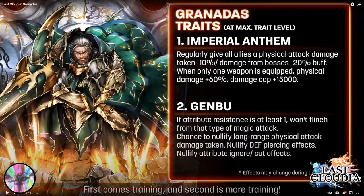Let's talk about his traits. Imperial Anthem: regularly gives all allies a physical attack damage taken minus 10%, damage from bosses minus 20% buff. This reads like Emtheria's regularly reapplicable buff that checks every six seconds. My assumption is every six seconds it will be reapplied to make sure the entire party has it at any given time.